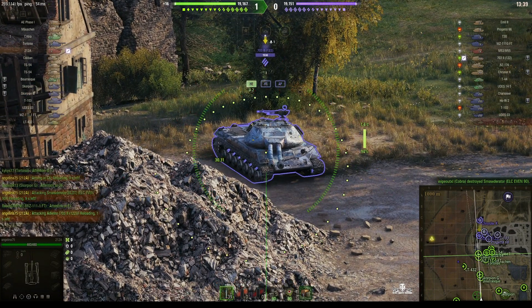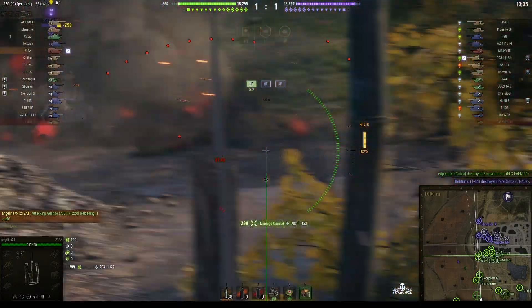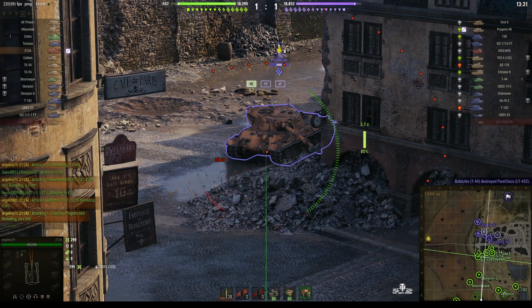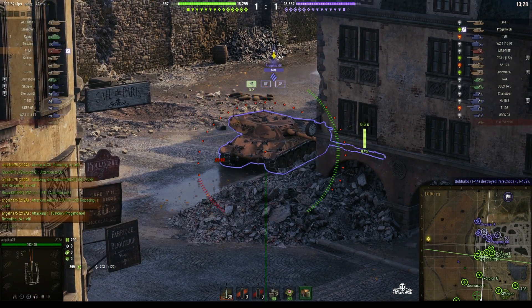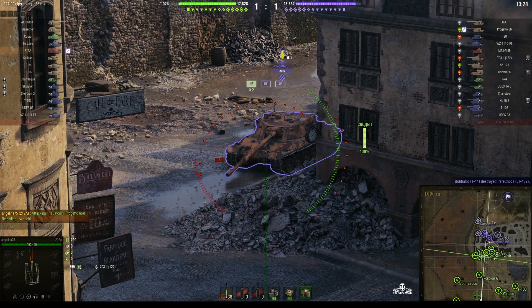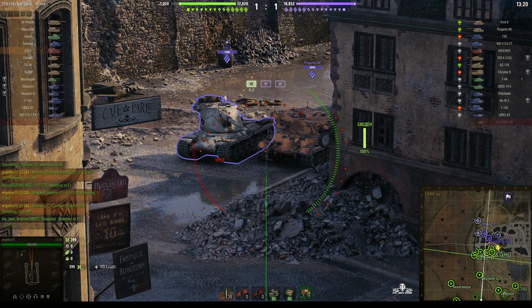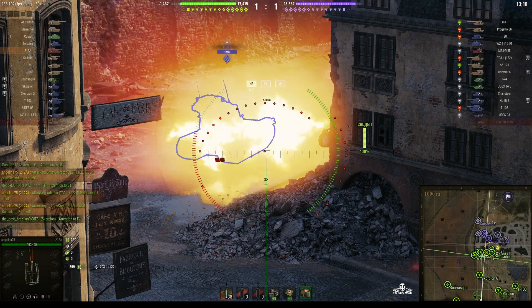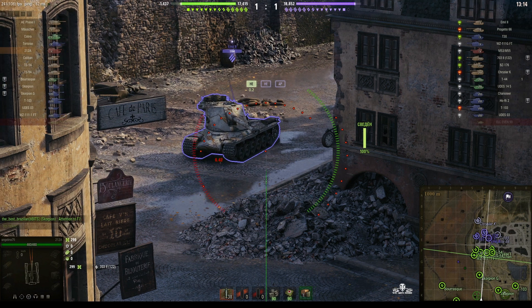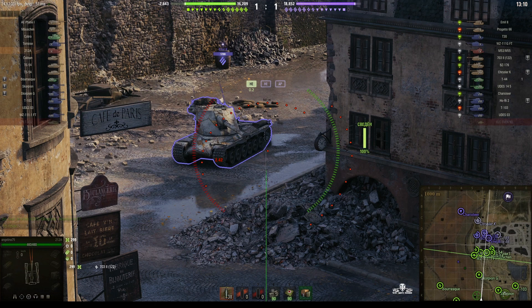If the TLC M90 had actually got closer to her, she might have had to move altogether. Direct hit — right on the money, 299 hit points for a frontal shot on a 7032. Her next target looks like it's going to be the Progetto 66, and she's not moving position. She's got a great angle to hit both the Emil II and the Progetto with one round, and she's almost completed her load.